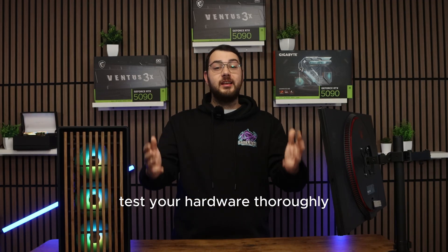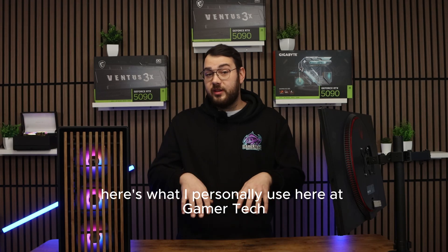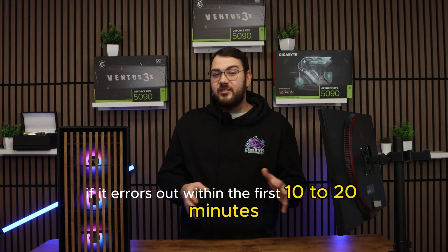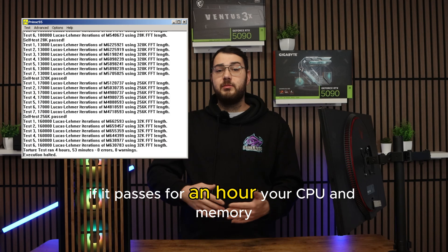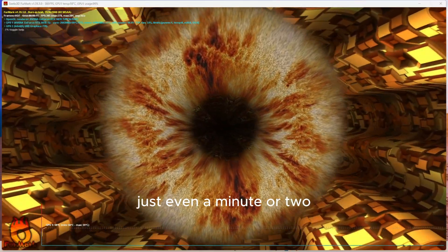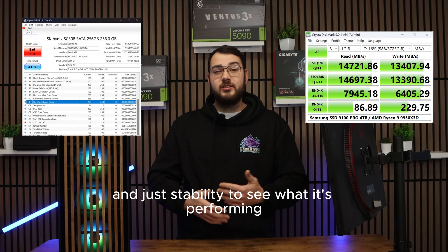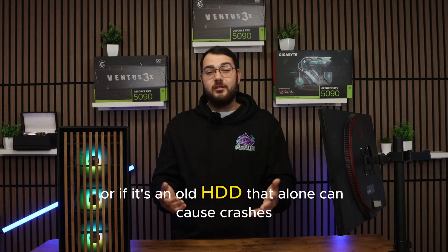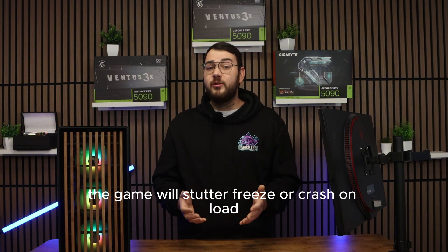Let's dive into section eight: test your hardware thoroughly. Sometimes game crashes aren't caused by the game — they're caused by your PC. For CPU and RAM stability, I run Prime95 using the blend test. If it errors within the first 10–20 minutes, you have unstable RAM or an unstable CPU. If it passes for an hour, your CPU and memory are typically solid. For GPU testing, I use Heaven Benchmark or Furmark — even a minute or two will reveal instability. For storage, use CrystalDiskInfo and CrystalDiskMark to check drive health and performance. If you see warnings, the drive is too hot, or it's an old HDD, that alone can cause crashes. If your SSD is failing or extremely slow, the game will stutter, freeze, or crash on load.